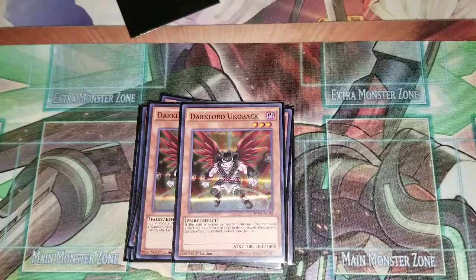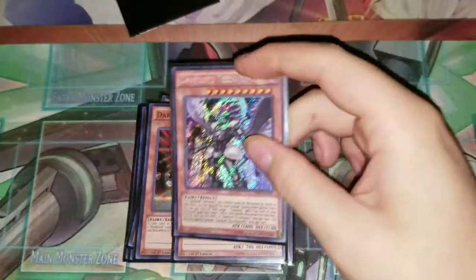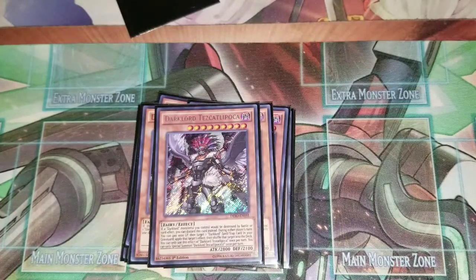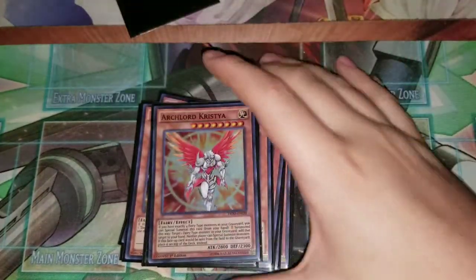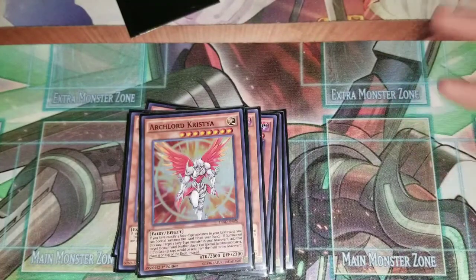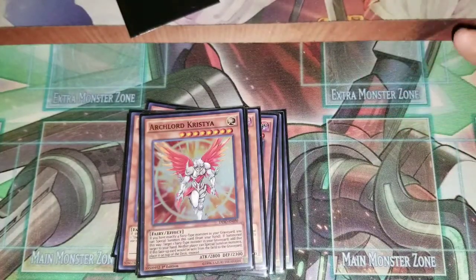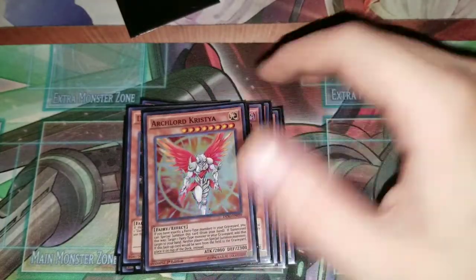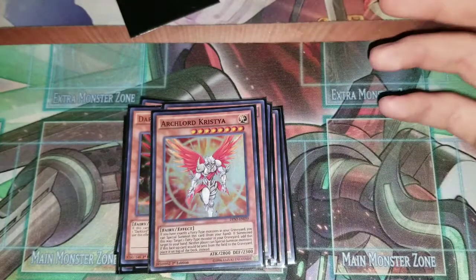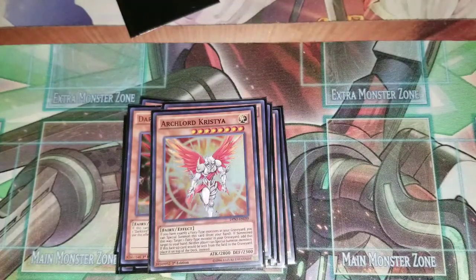Next you run one Tesla Poco. The main reason you run it is for the bomb copy effect, but being able to discard to protect your Dark Lords does come up every once in a while. One Christia — I don't really like Christia that much. It's hard to pull off the effect where your opponent can't special summon because you're always manipulating your graveyard so it's hard to keep exactly four fairies in there. It's also a Light, so it messes with Allure of Darkness. The only reason I run it is for Trade-In targets, and I'm thinking about taking it out.